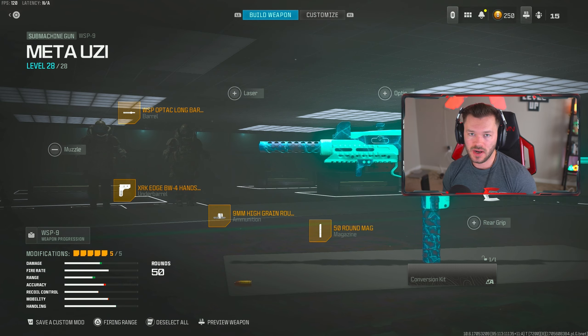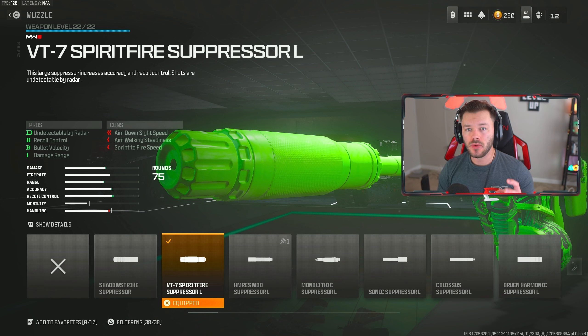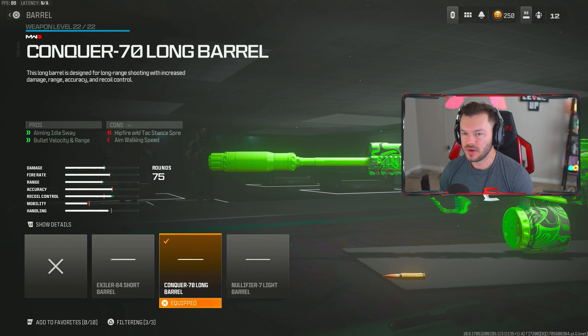Lastly, I want to show you an LMG — the Tac Eradicator. I wish I could throw in the new Tac Evolver and the HMR-9, but I haven't done enough testing with those guns to fully recommend them for Warzone yet — I'll have that in future videos. For today we're using the Tac Eradicator. This thing is really solid. The VT7 Spirit Fire Suppressor — the large version since this is an LMG — is our first attachment. This thing caught a slight nerf but it's not noticeable at all, so you should still be using this.